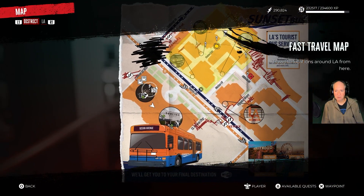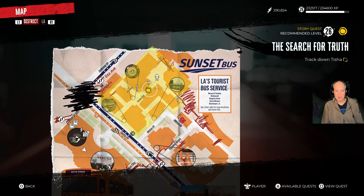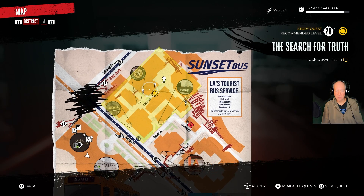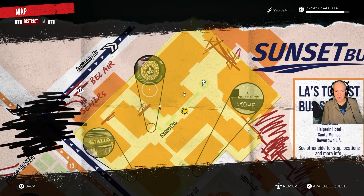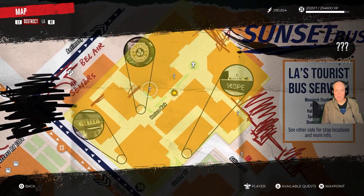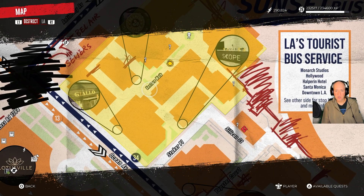Looking at the map, the Bean Cup should be right around here. There's a couple of unknown areas here as well. There's the Bean Cup right there. We just need to exit the main area and then just go up this Venture Walk area.